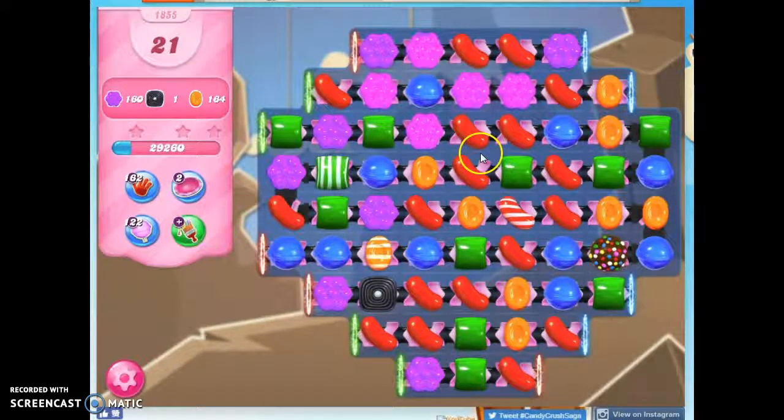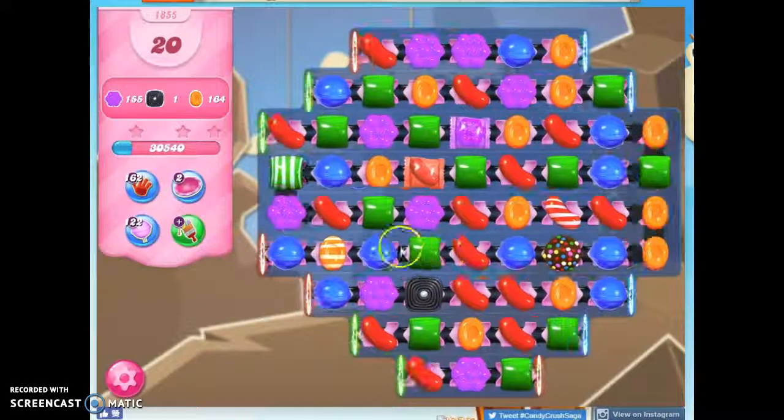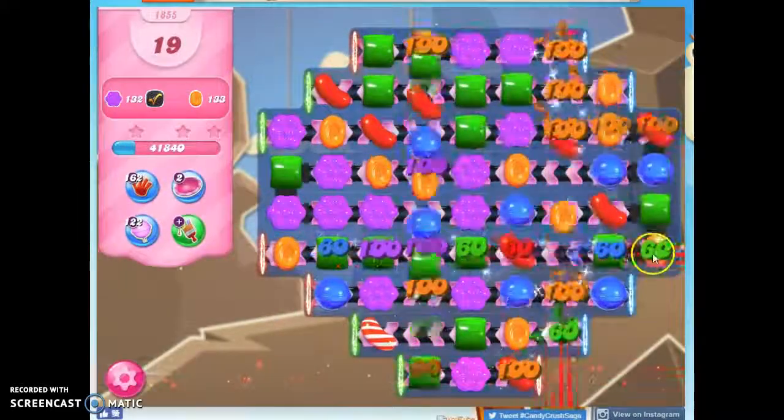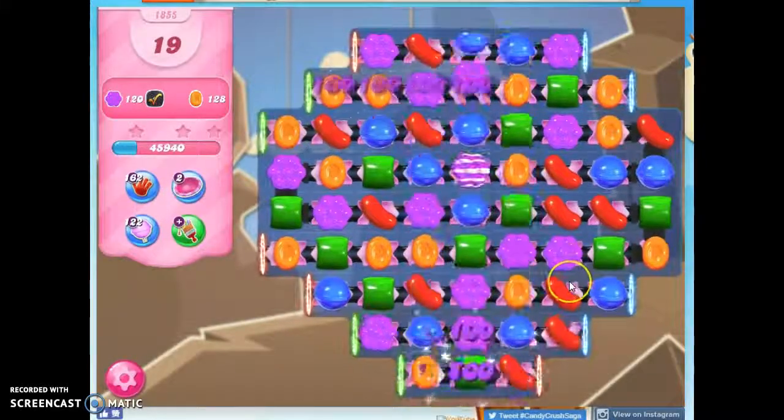I'm going to make this, which is going to cascade with the red. I see the cascades immediately, giving us opportunities. And now I'm going to do this — I'm going to turn all of those reds into stripes, and that really clears things out.